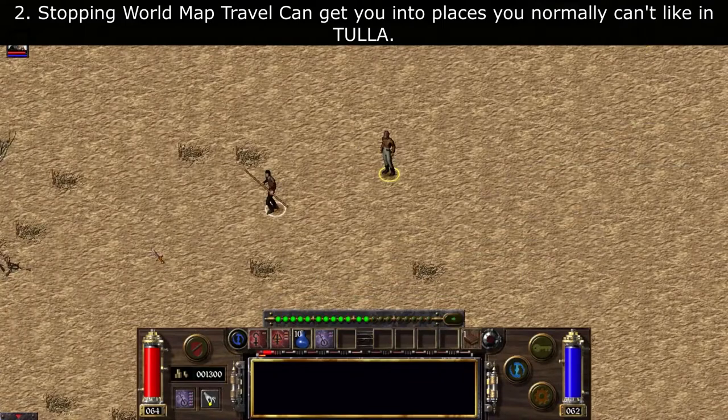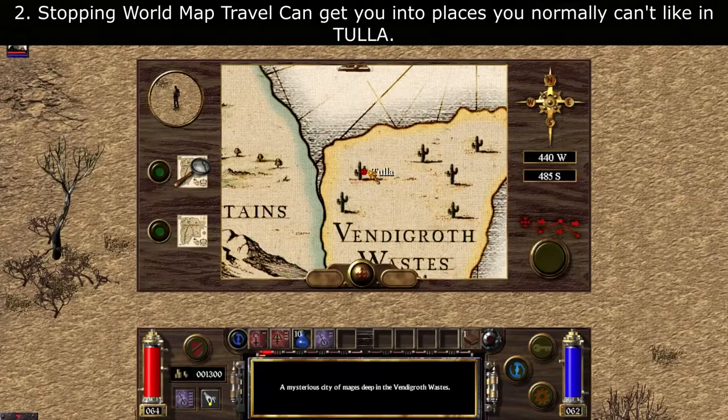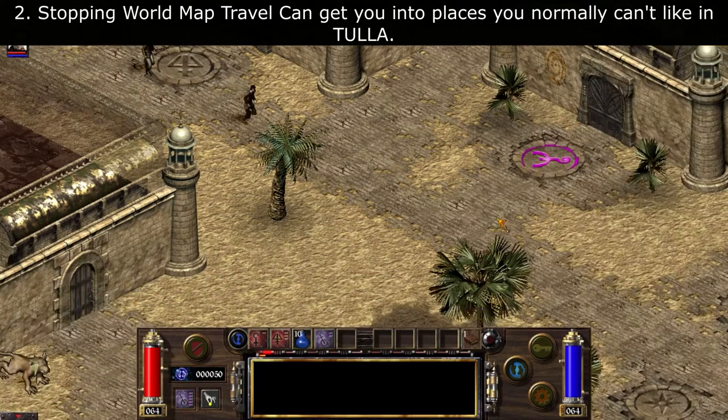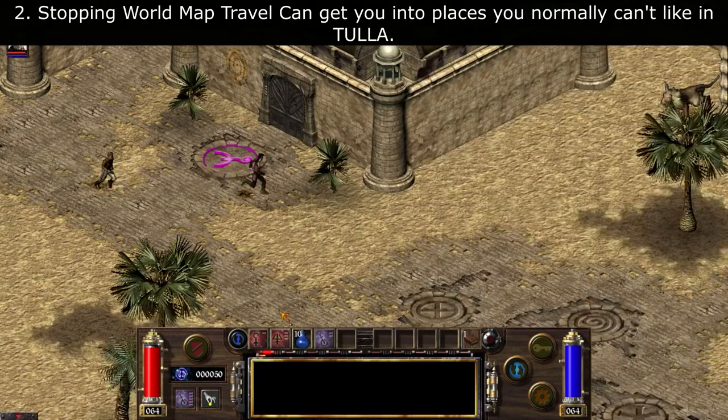Number two: stopping the world map travel very quickly can allow you to get into places where you normally can't. As you can see, I just got into Tula, which is almost impossible at the beginning of the game without this method.